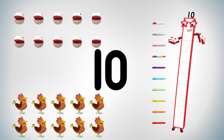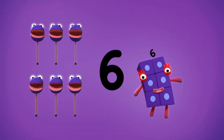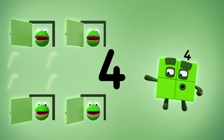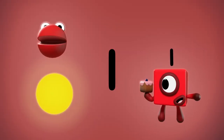Ten coloured pens, ten little hens. Nine swinging vines, nine warning signs. Eight spinning plates, eight heavy crates. Seven floating kites, seven rainbow lights. Six wooden sticks, six clever tricks. Five shooting stars, five motor cars. Four open doors, four bendy straws. Three leafy trees, three moody leaves. Two does he choose, two vital clues. One sticky bun, one golden sun.